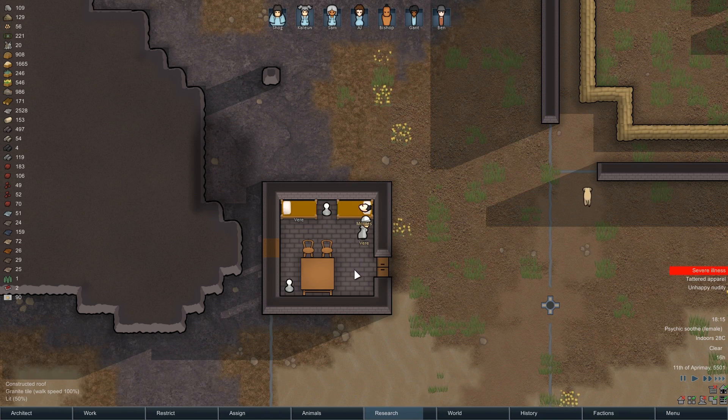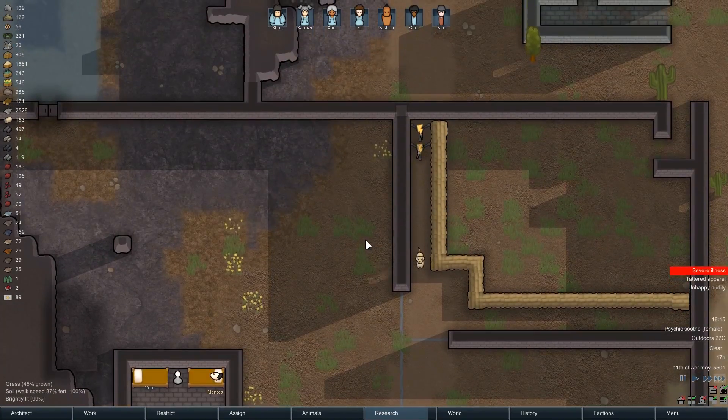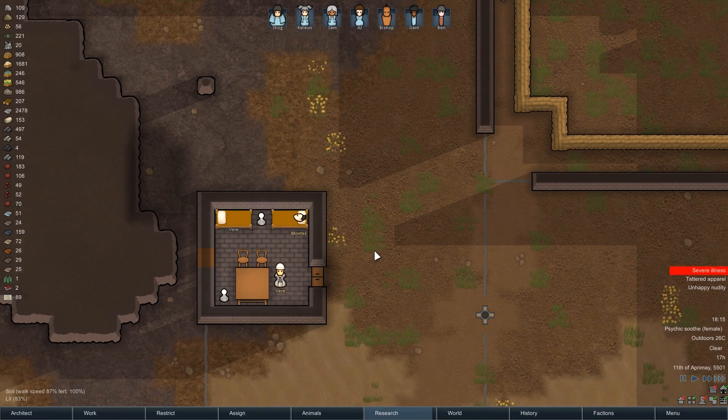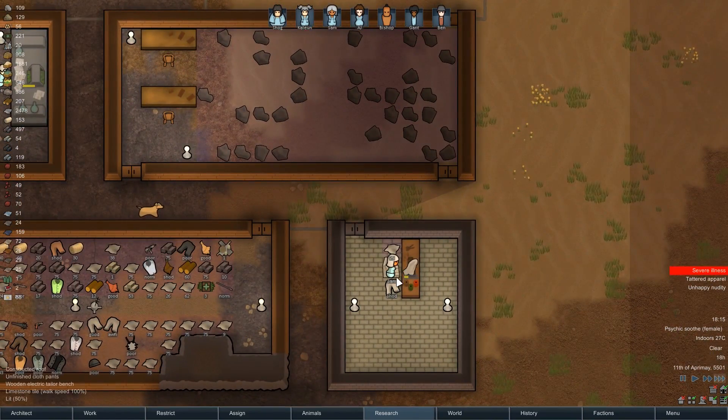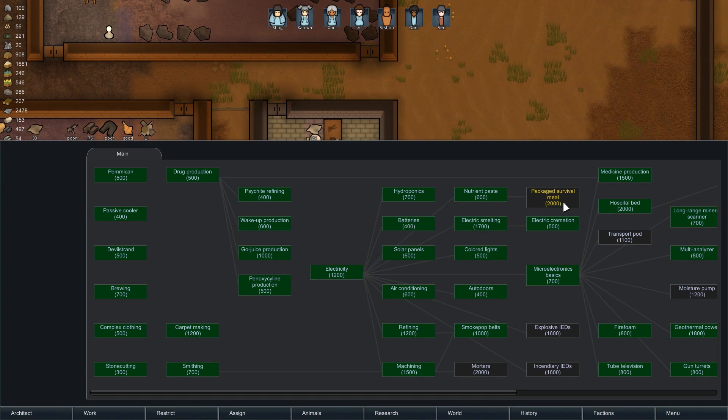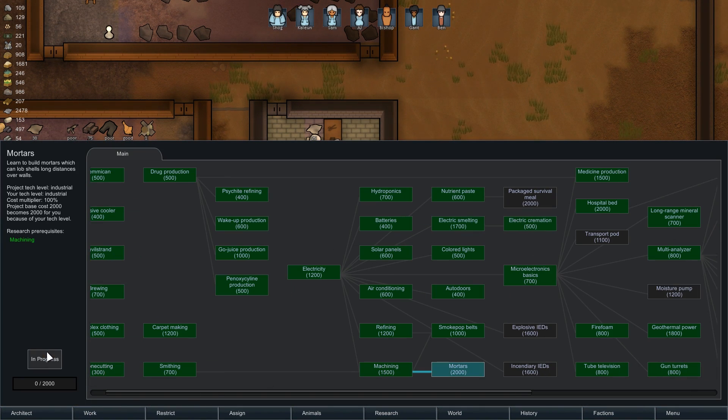Release Montez — we don't need Montez, he's crazy. He's more liable to kill. Smokepot belts. Let's do mortars — why not? Let's deconstruct that and get us some steel and some other components.